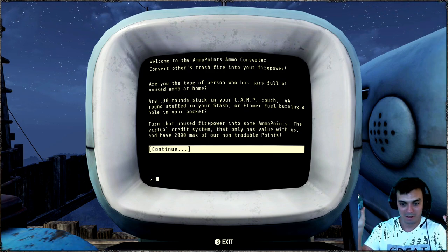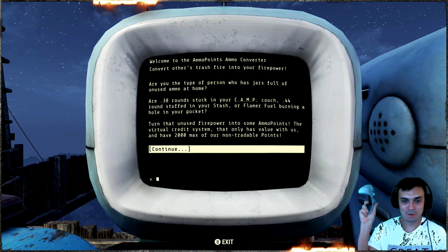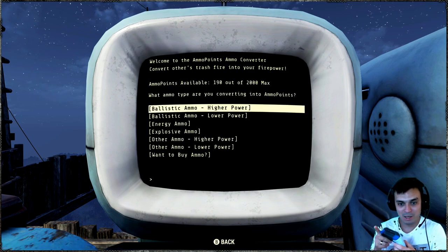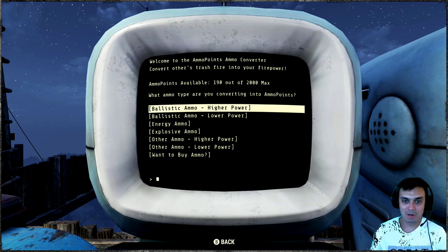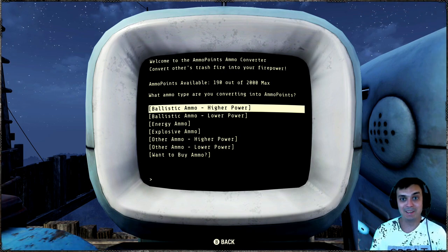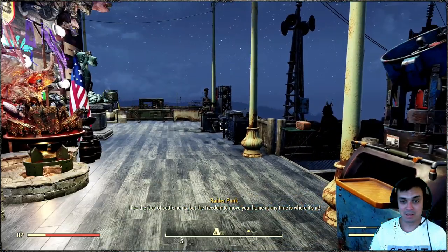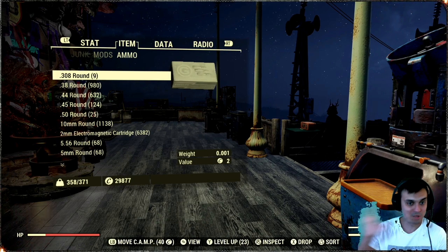Let's not count entering the terminal - click number one, click number two, then you gotta go through a lot of clicks. Fine, selecting ammo - okay whatever. Maybe you'd like to make a menu? Here's an idea: make it easier. Oh my god, this exiting thing alone.